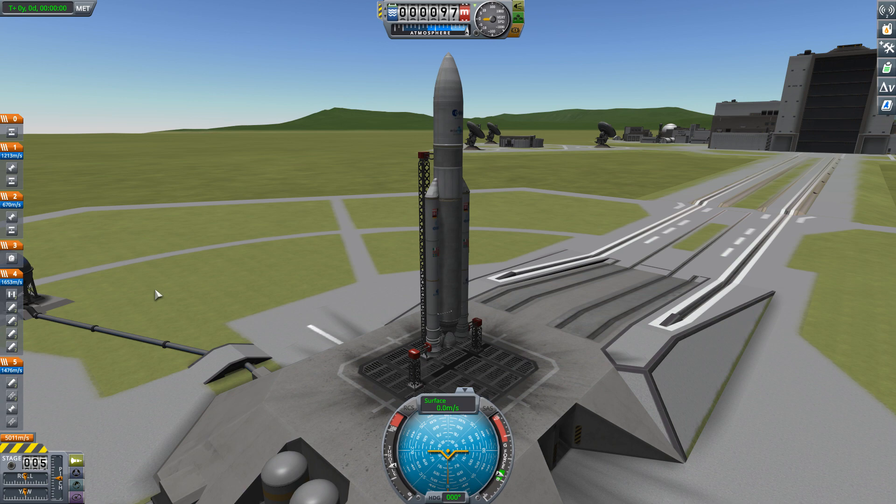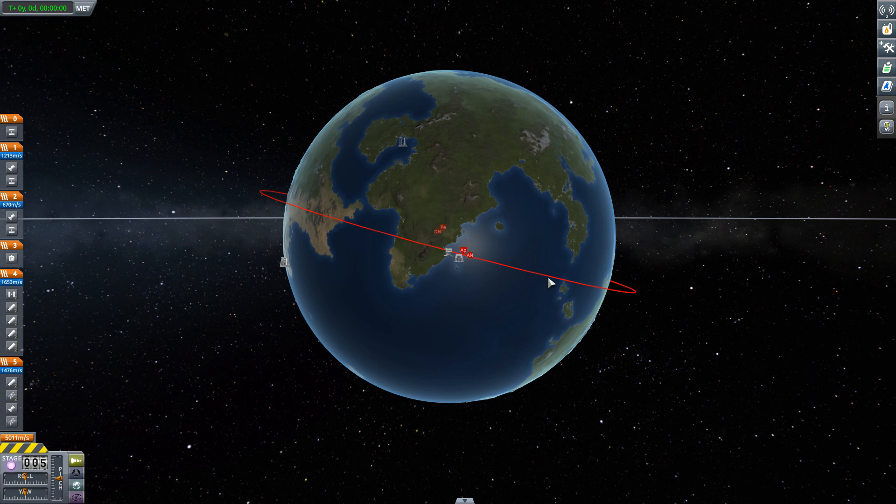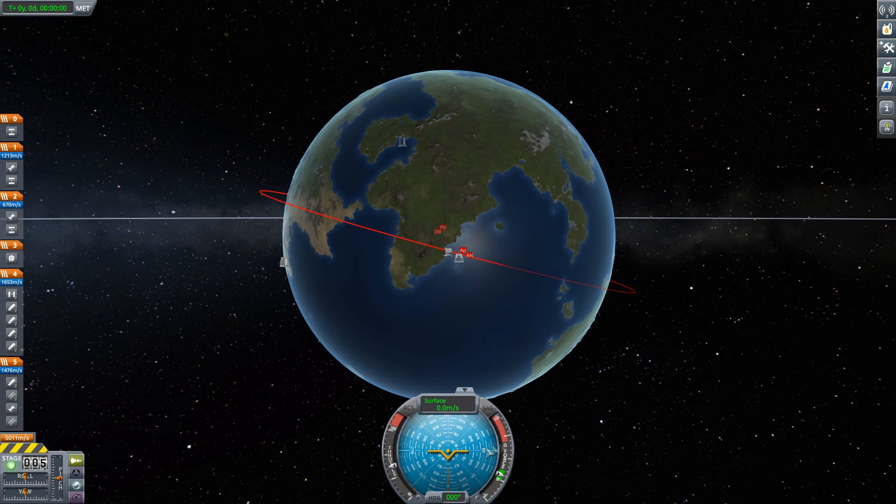So let's take a look at the map and see what kind of inclined orbit we need. We're actually right there in the launch window, and we need to launch east-southeast a little bit, so we don't need to go straight east. Looking at our nav ball, we probably want to launch right there between 90 and 135 degrees. That should get us fairly close.